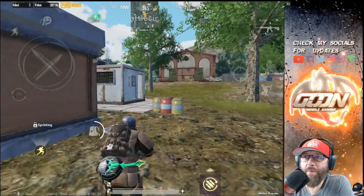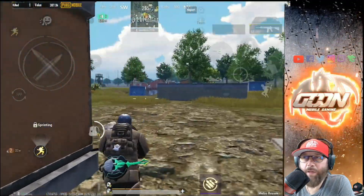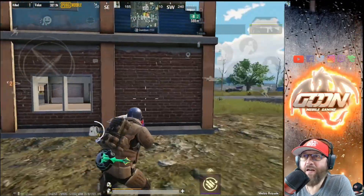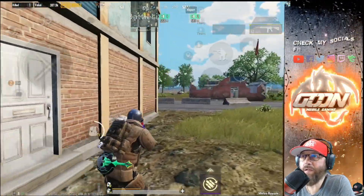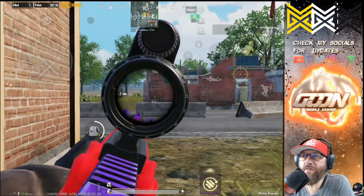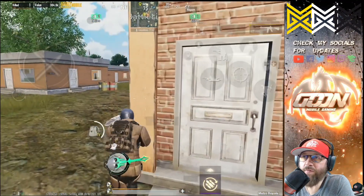As you see here, my gear — I've got a level 6 vest, no plates, and a level 4 helmet. I just started my season; I literally have been off this game for the first week, so I'm a little behind. Right here I see this guy with level 6 gear. I've got explosive ammo and I don't get the knock.